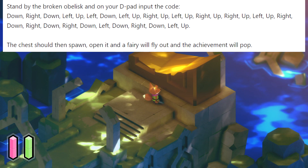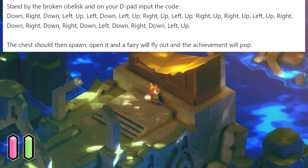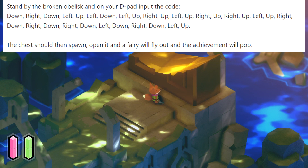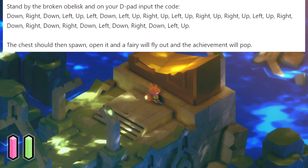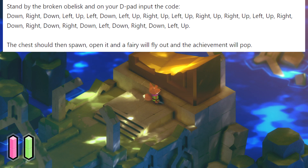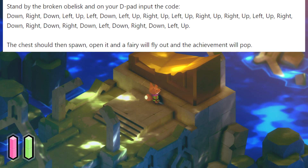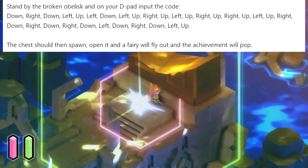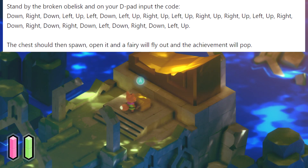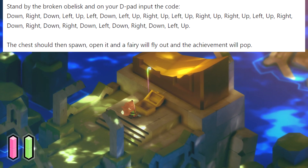So what you want to press — this is all on the D-pad by the way — is: down, right, down, left, up, left, down, left, up, right, up, left, up, right, up, left, up, right, up, left, up.